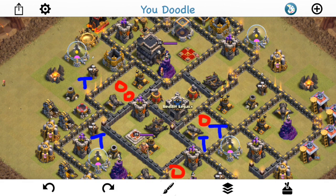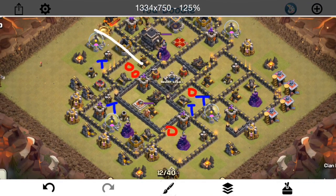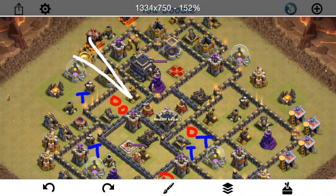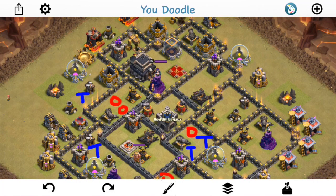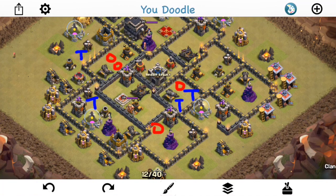Coming at this base, Rigo decides to mass Valk, and that can work pretty well. Another thing about this base: even if you know the double giant bomb set is here, if you come at it to try to get the queen and the giant bombs — which is pretty logical because they're exposed in that first compartment — the problem is this isn't that hog-friendly. There are skelly traps, spring traps, two giant bombs, so you're going to need two separate heals. Your hogs just aren't going to be able to get through it most of the time, and that makes it difficult because you have to send something in here to neutralize it and get the queen too.